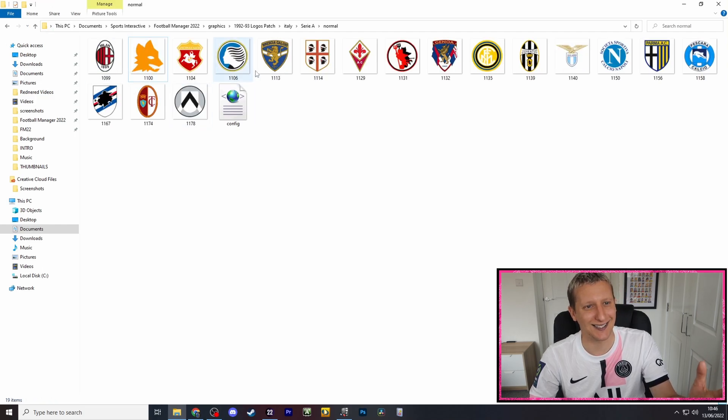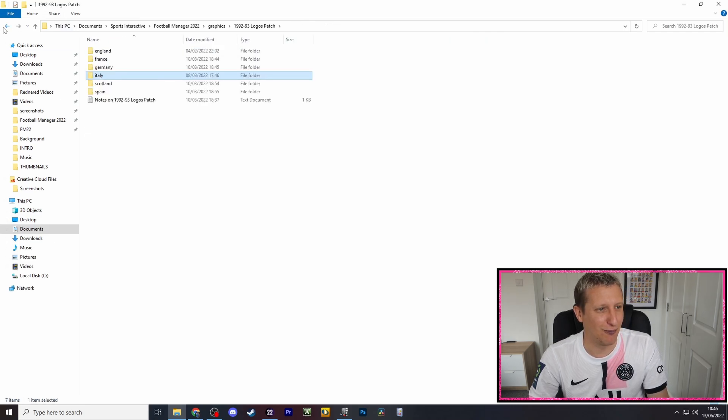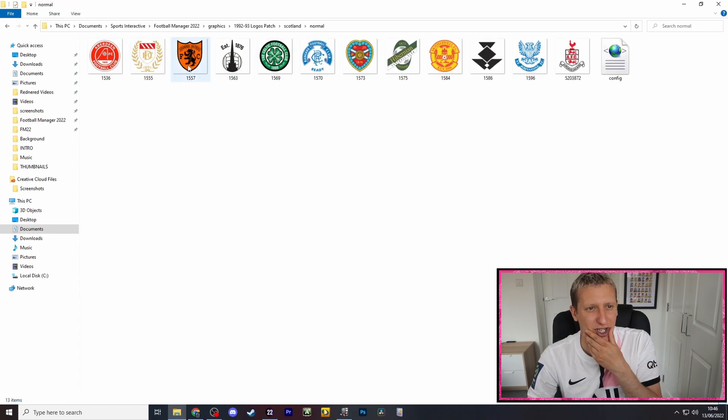For Italy, Roma is probably the highlight; Atalanta is really good, Brescia is obviously really good, old Juventus as well, Parma, the old Inter, and the classic Sampdoria — probably the best badge in European football. For Scotland, I'm not sure how much these have changed; Rangers has changed, Hibs has definitely changed, Aberdeen's is probably the same, and Dundee looks really nice.